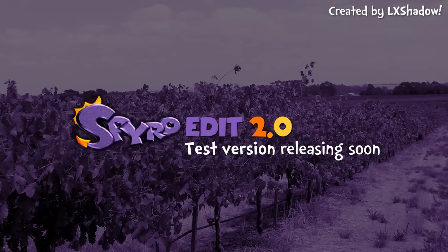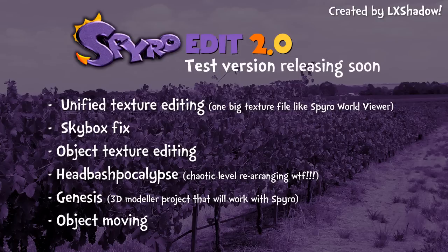Absolutely amazing, and with that we are done for now. It's not out yet but the test version is releasing soon — really exciting. To quickly go over the new features: unified texture editing, skybox fix, object texture editing, head bash apocalypse, Genesis the new 3D project, and object moving. That's all that's been announced so far.